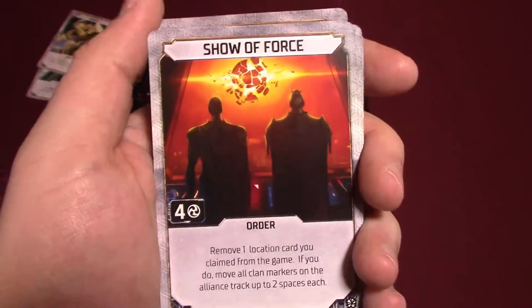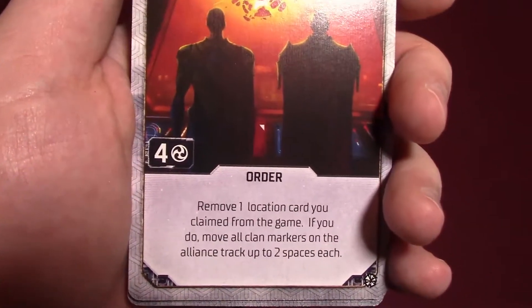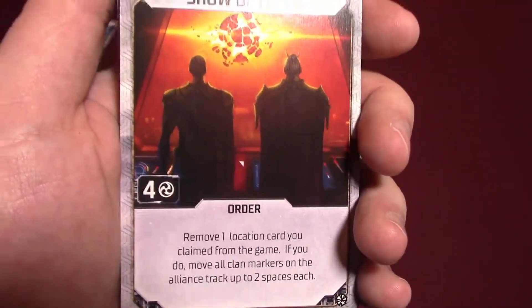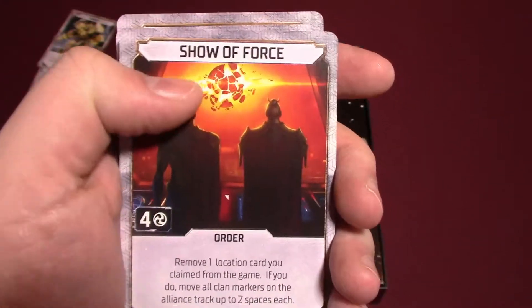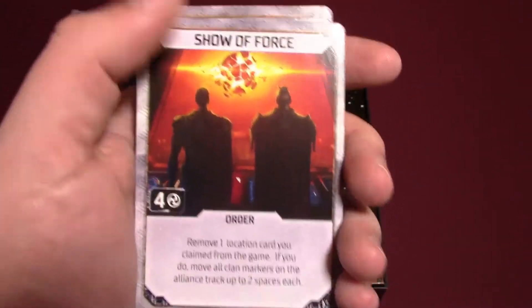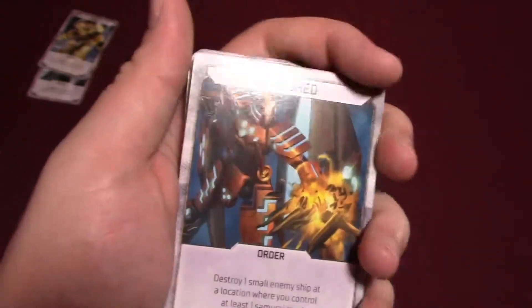An order card: you have to lose four honor — so this is a dishonorable action. Remove one location card you claim from the game; if you do, move all clan markers on the Alliance track up to two spaces each. That's basically like the Death Star blowing up a planet just to show people you better be doing what we want — making people come to your side out of fear, which yes, that's dishonorable. Again, the theme — I just like the way they do that. It's so cool.